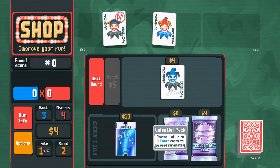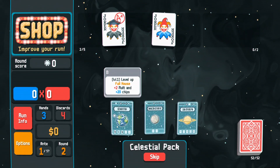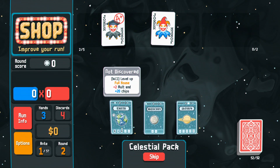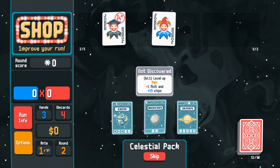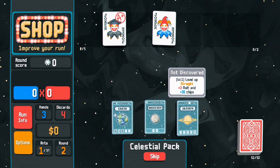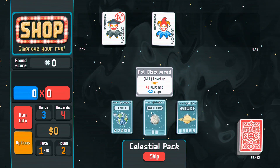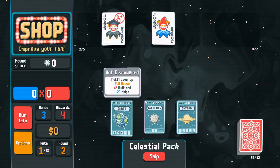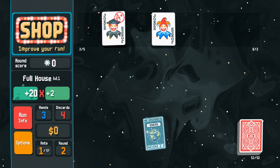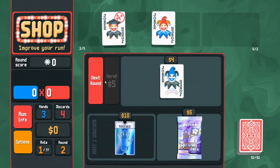Let's buy a celestial pack and see what it has to offer. So we have Earth — level up full house: plus two multiplier and plus 20 chips. Pair multiplier and chips, straight multiplier and chips. Out of this, I'm most likely to get a pair for sure, but full house is not impossible. What is happening? I have no idea — so it's the boss fight and here we go.